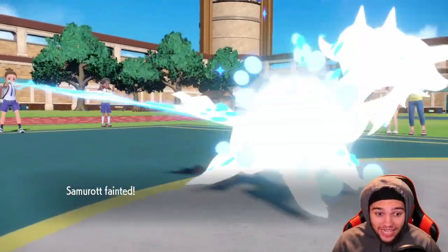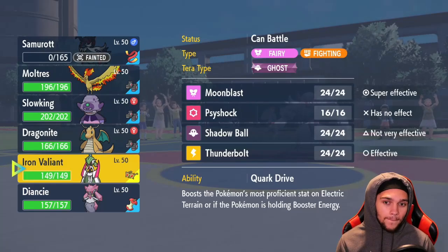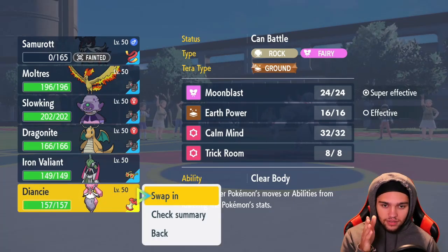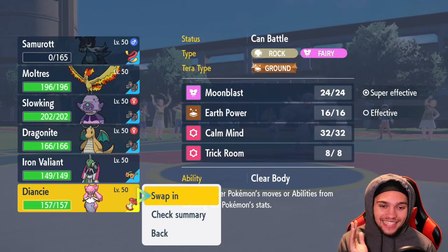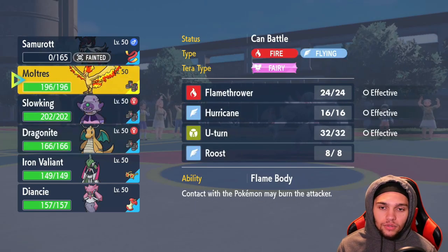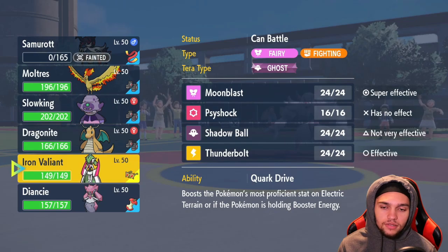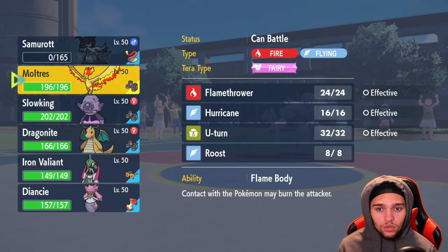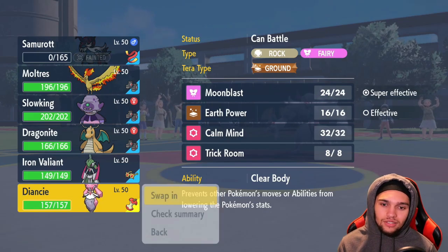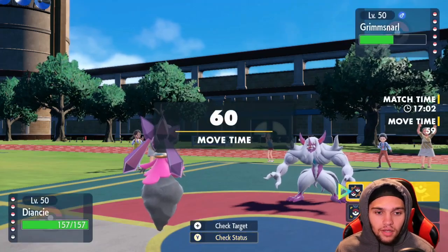I could go Valiant here with Choice Specs, or Diancy — then they bring out Bronzong! Bronzong has Levitate, which is literally the one thing that stops the set, because Fairy/Ground is perfect coverage except for Levitate on a Steel type. That's the biggest issue. I don't want to go into Valiant in case they have T-wave — or is it Parting Shot? I'll go into Diancy.